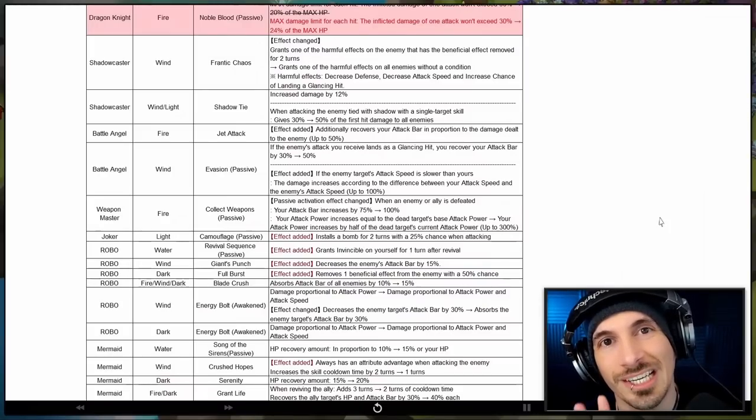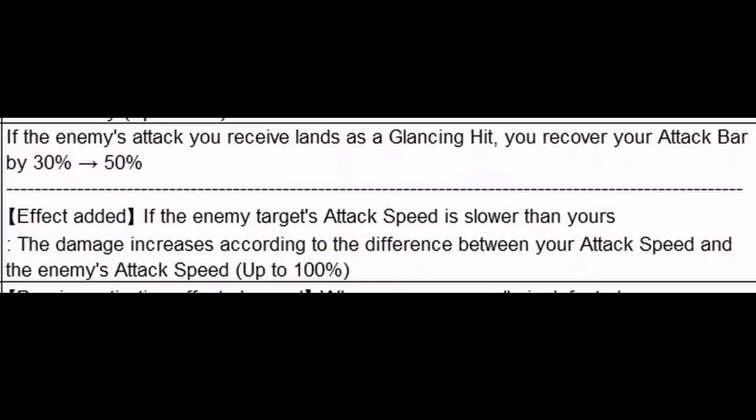Sonya the Wind Battle Angel got two buffs in this recent balance patch. The first one increases the percentage of her attack gauge boost when she is attacked with a glancing hit. It used to do 30%, now it does 50%.